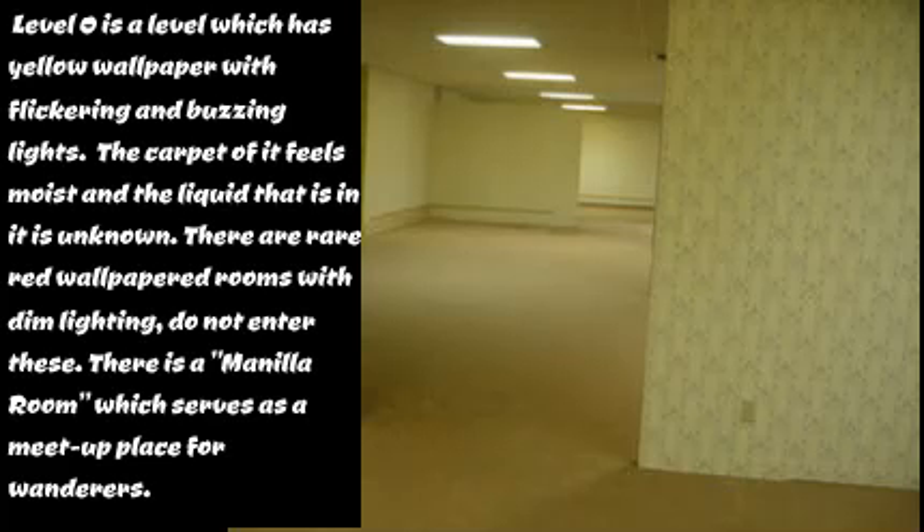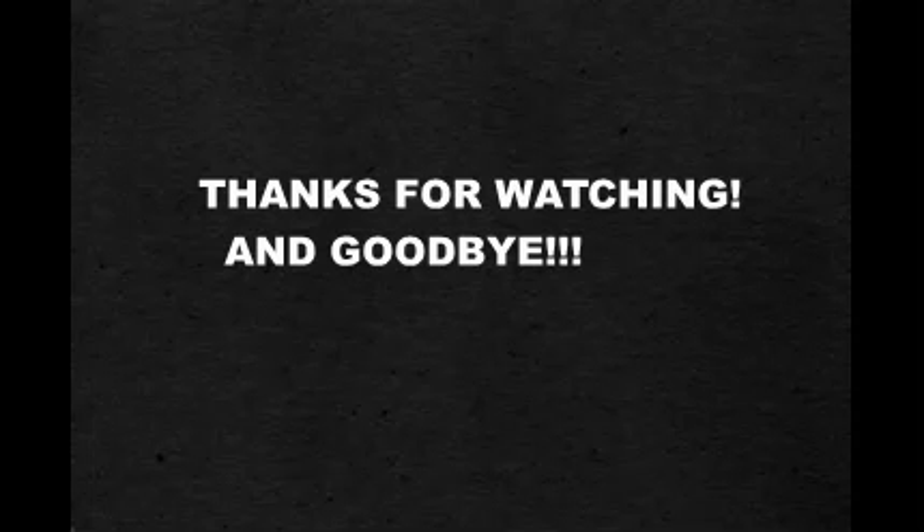Level 0 is a level which has yellow wallpaper with flickering and buzzing lights. The carpet feels moist, and the liquid in it is unknown. There are rare red wallpapered rooms with dim lighting — do not enter these. There is a Molina room which serves as a meet-up place for wanderers.